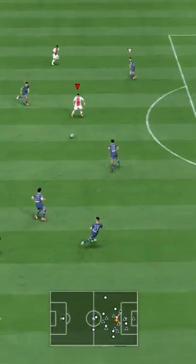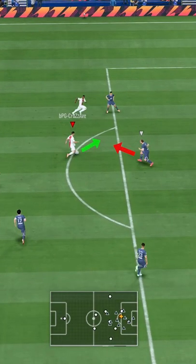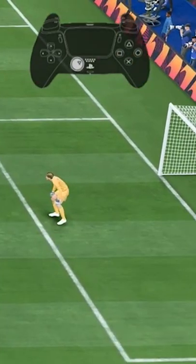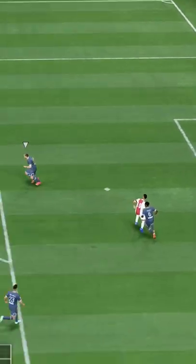In this first example, I see the defender trying to move upwards to cover my current running direction. That's when I quickly make the inputs for a step-over — starting the right stick in your current running direction, do a quarter circle either left or right and then point the left stick to your desired direction.